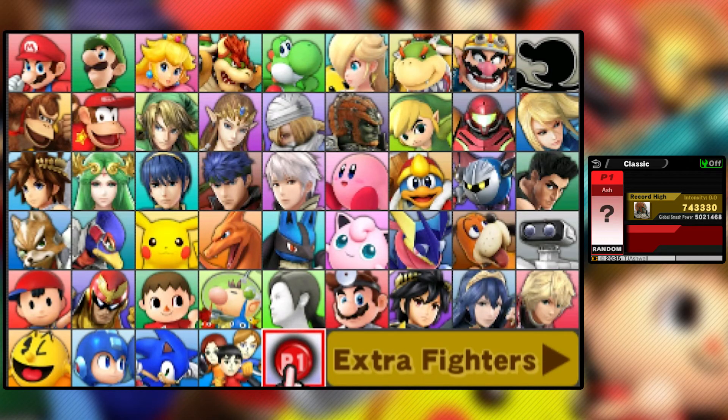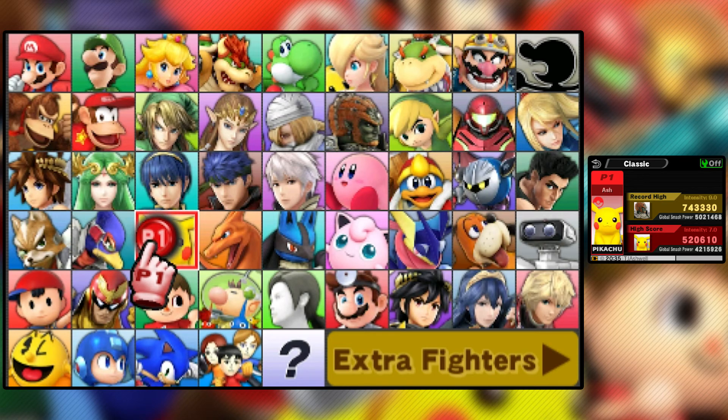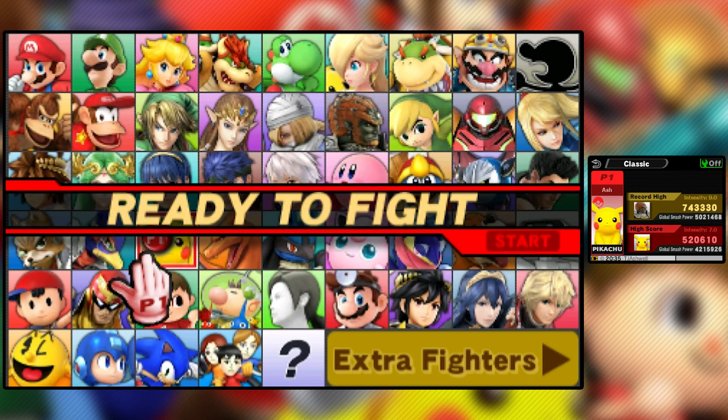Hey, what's up everyone, and once again welcome back to Super Smash Brothers for Nintendo 3DS. Last time we played through Classic Mode with Falco and had a bit of an unfortunate run-in with MasterCore. Go watch that if you don't know what I'm referring to. And this time we're heading into Classic once again, this time with Pikachu, starting up the Pokemon characters finally.